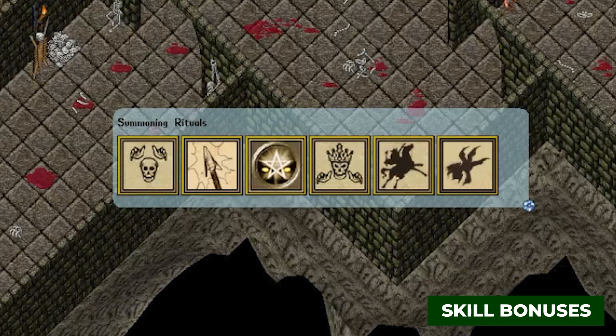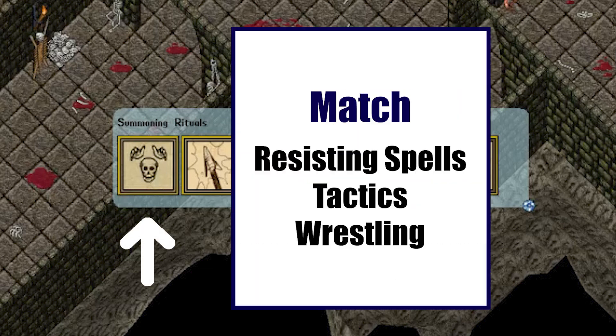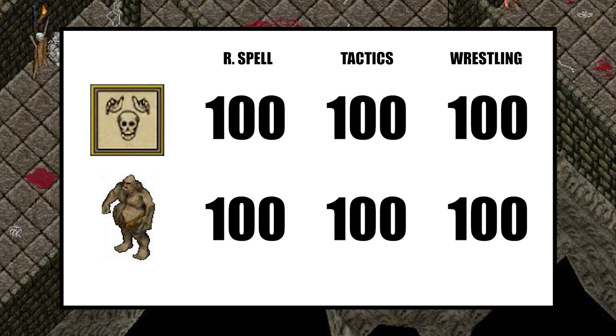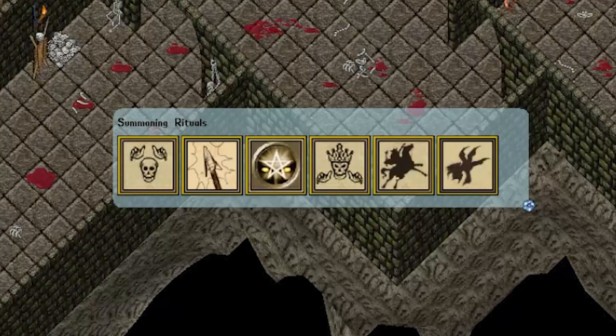Each summoning ritual has a unique advantage as it either gains a bonus or matches the skill points of the corpse used for summoning. Let's take the skeleton summon as an example. Skeletons match resisting spells, tactics, and wrestling. A base skeleton has 60 resisting spells, 60 tactics, and 55 wrestling. If we were to summon a skeleton on an ogre corpse that has 100 resisting spells, tactics, and wrestling, the skeleton summon would match these skills. If the ogre corpse only had 20 resisting spells, the skeleton summon would keep its 60 resisting spells base value.